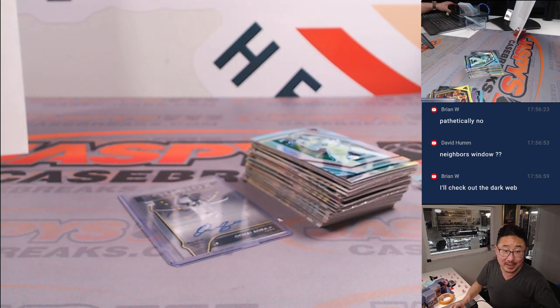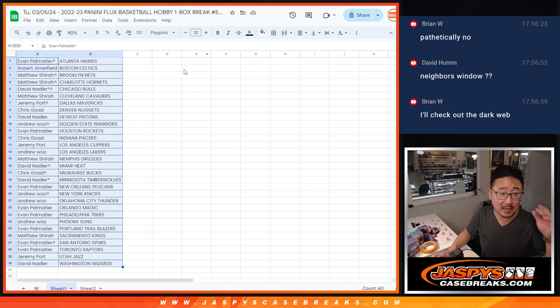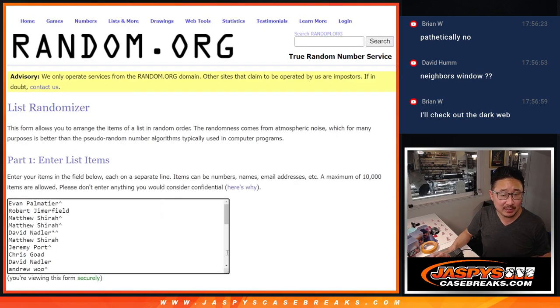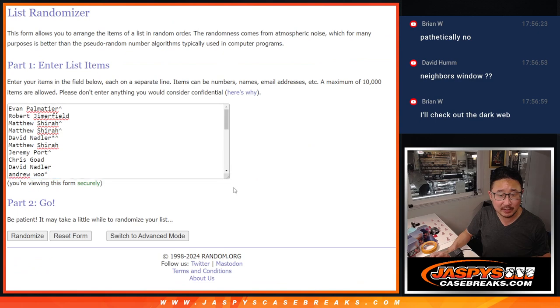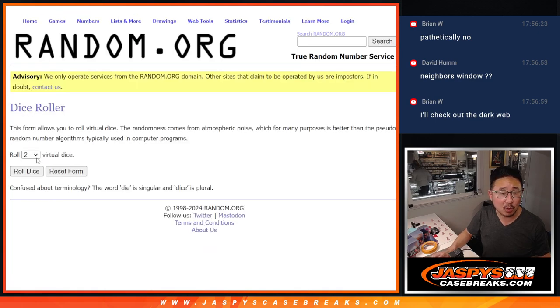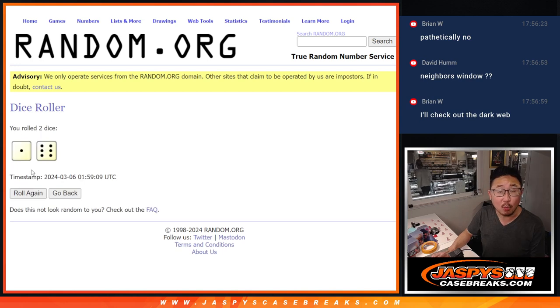All right, there you go gang. That was the Flux Break. Now let's see who's going to win those four spots in the Prism Basketball Team Random. Let's copy those names here. New dice, new list. There's everybody on the list. Let's roll it and randomize it. One and a six — seven times. It's going to be the top four after seven.